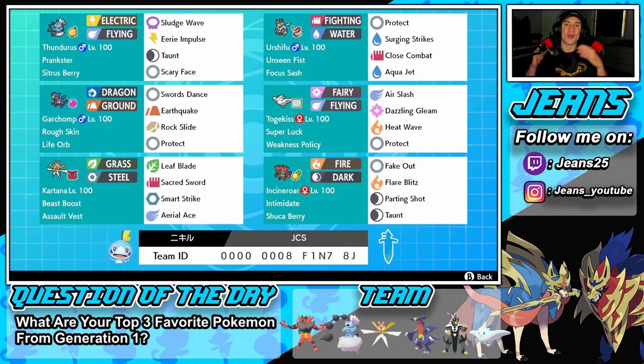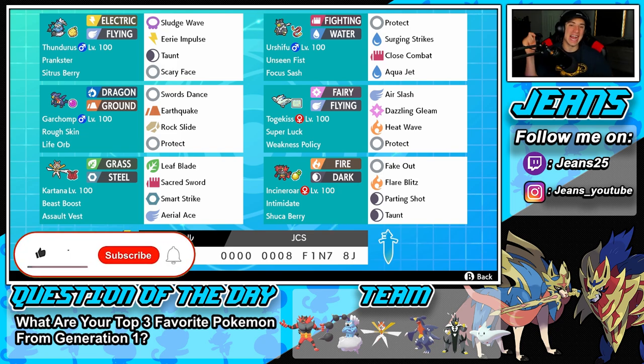What's going on YouTube, Jeans here, hope you guys are having a wonderful day. Today we are back playing some Pokemon Sword and Shield, hopping onto the ranked doubles ladder for Series 9. We've got two cool Pokemon to show off today — a Weakness Policy Togekiss team alongside the Life Orb Garchomp. If you're hyped, smash that like button and hit that big red subscribe button — we're on the road to 10,000 subscribers!